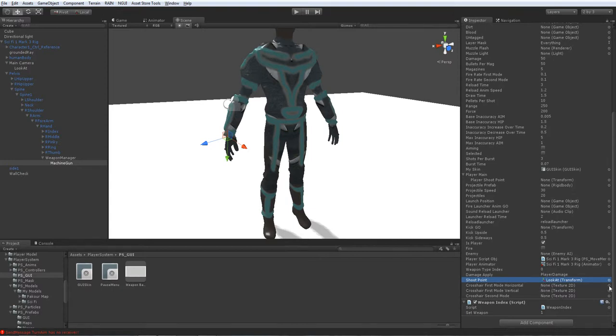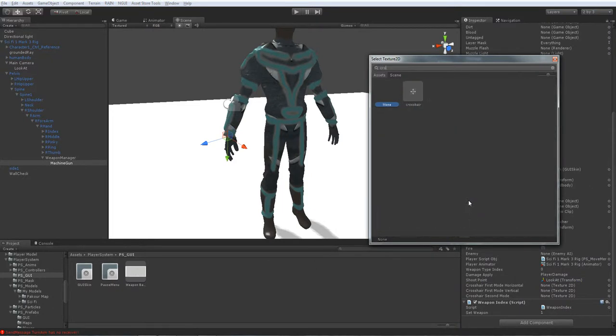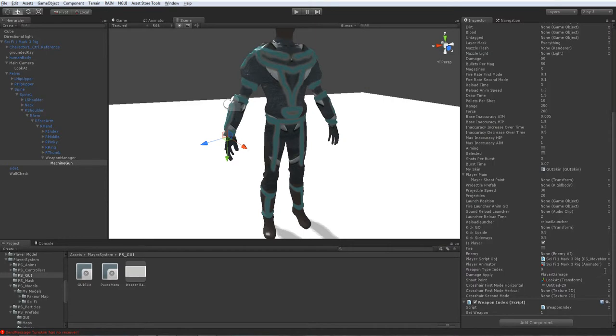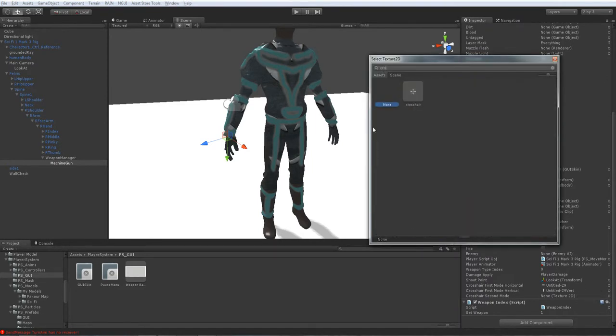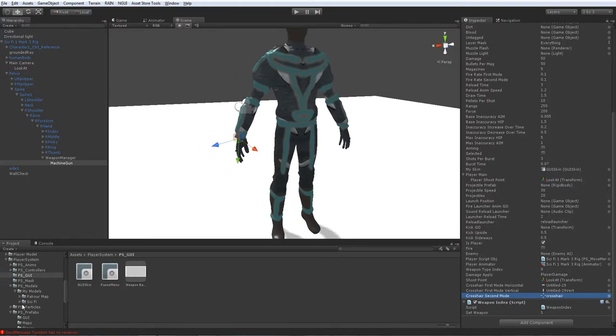Just gonna say horizontal crosshair here. Go to the very end and get that one, then a crosshair here. That is pretty much it — I'm just gonna add this too, and then it's time to add the model for the weapon. So go to the weapon system — Machine Gun.